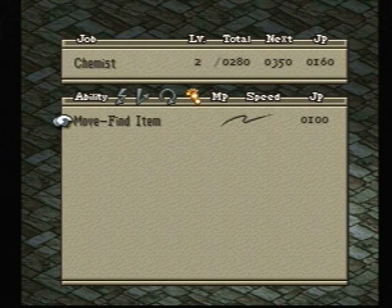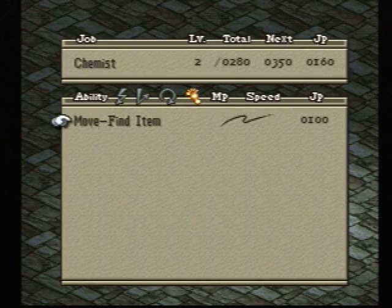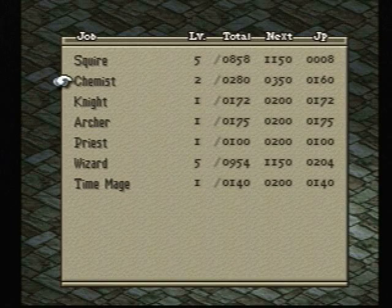And finally for our moving ability, we have move-find item, which is very useful. In fact, it's really a must for one of our hidden characters, which we'll get to way later in the game. It is very useful at end game for finding some rare items.